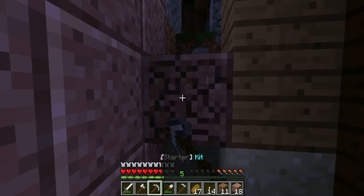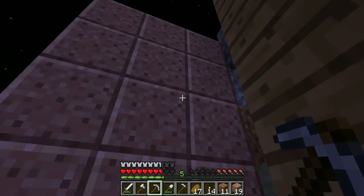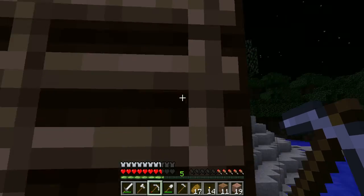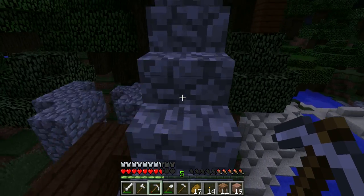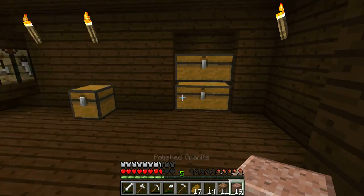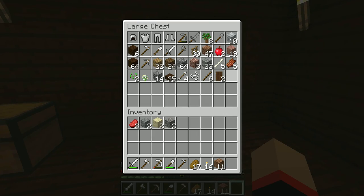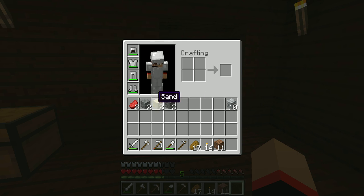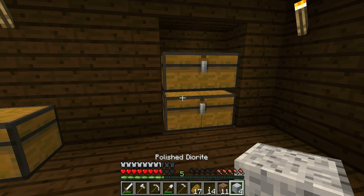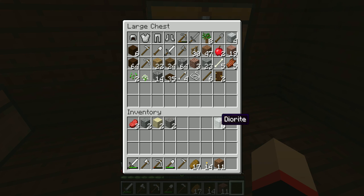We're going to end the episode off once I get all this polished stuff. There it is — the polished andesite path. Wait, is that what it is? This time I got it right. If you wanted to know, you need four granite — actually you can do it with any new type of material like diorite or andesite — and then you can get polished when you put four in a crafting table.